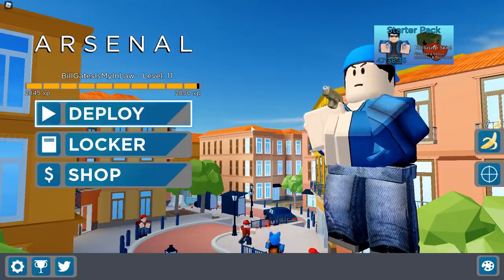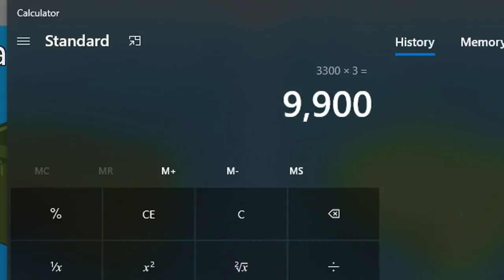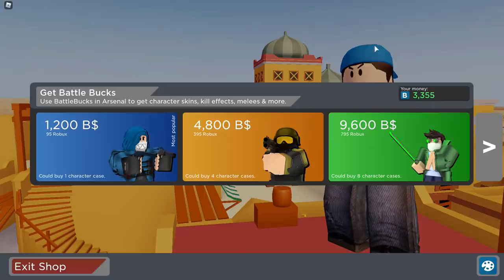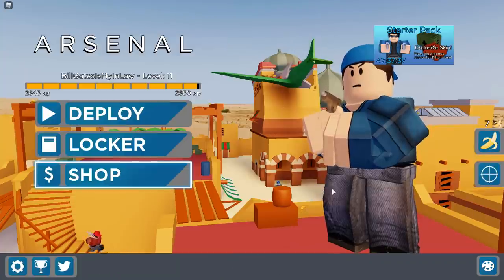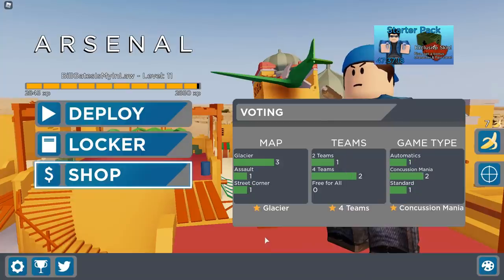In about 20 minutes we made 3.3k, which means in an hour that would be roughly 9,900 — almost 10,000 bucks. If you played for a full 24 hours, that's 240,000 bucks. You'd be rich enough to buy basically all the items in the shop. Pretty much all you have to do is keep up on the contracts, and you can have a million bucks in probably about a week.